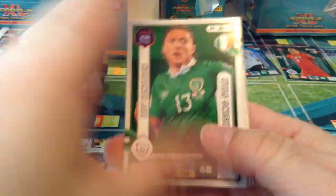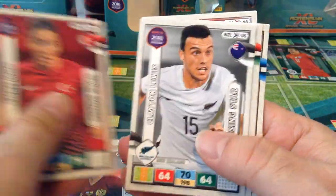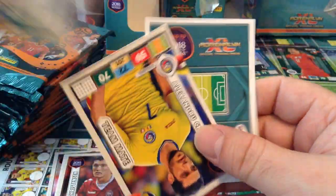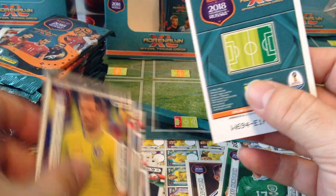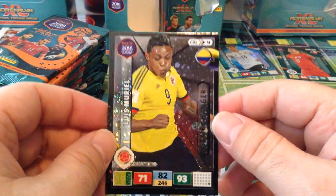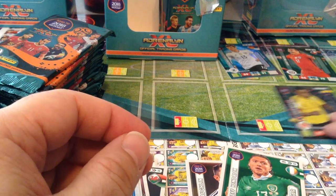Here we go — Republic of Ireland, Jeff Hendrick. All the base cards. And a special card is Game Changer Muriel. Nice.